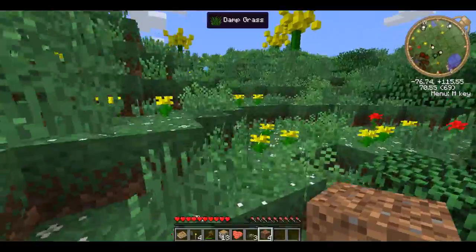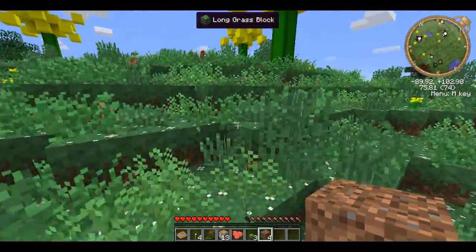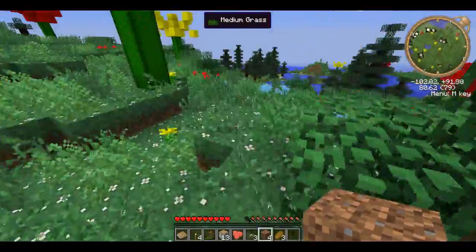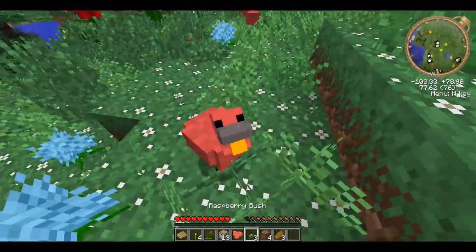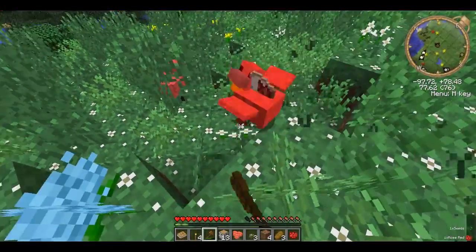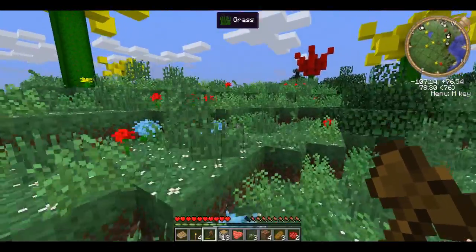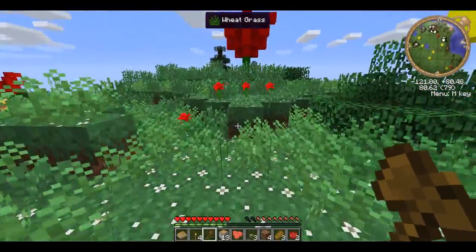I hear a chicken off in the distance probably. Let's get ourselves a little farther out. Here's some chickens — or roosters, I should say. They're the same thing as a chicken, but instead of dropping feathers, they drop red dye. Bibliocraft adds them, I do believe.